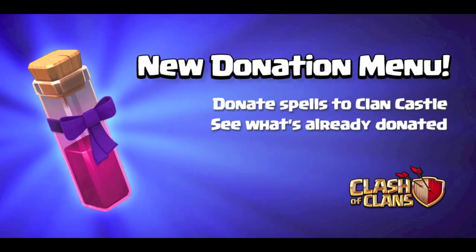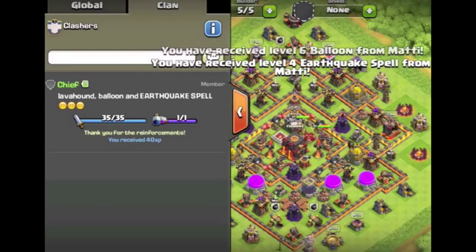Moving on to the sneak peeks from today — how exciting is this one — we will now be able to donate spells. I know this kind of went around as a rumor a few months back, but yes it is now confirmed: you will now be able to receive one dark spell along with your castle troops. This will be placed just as if it's one of your own spells, so you can place it anywhere on the map. You'll see on the screen there he has received an earthquake spell. Let me know in the comments what you think will be most beneficial — there's probably an argument for any of the dark elixir spells. Maybe you take a stronger poison spell to get the castle troops down quicker, one of your clan mate's earthquake spells for extra damage, or an extra haste spell for a balloon attack. It's basically just going to provide a benefit for us all in the long run.